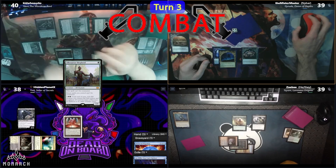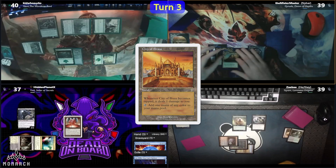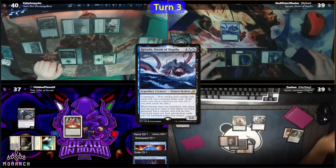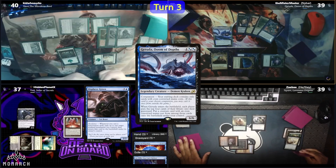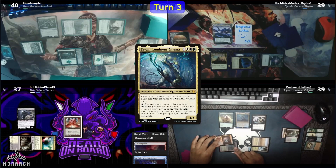Nybar plays a City of Brass. The Watery Grave is tapped to cast a Sol Ring. With 6 mana, he casts his uncounterable Demon Kraken, Garuda. The ETB happens and everyone mills 4, with the notable hits being Hidden milling a Displacer Kitten. Nybar nabs the cat, with the rest of the milled cards going into the Dauthi zone. Zae plays a basic Forest and casts his own commander, Tyem. At his end step, Kid activates Yi-san to hopefully avoid an Opposition Agent if Hidden untaps.